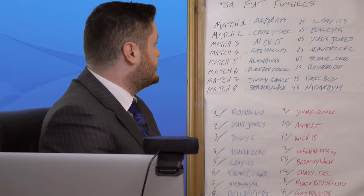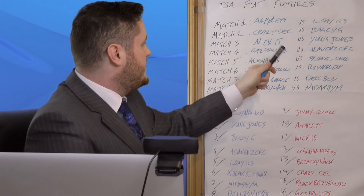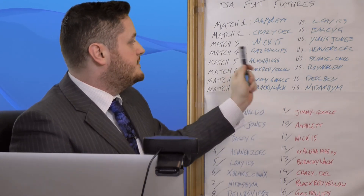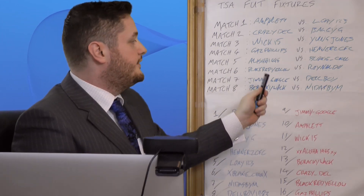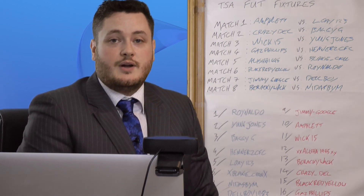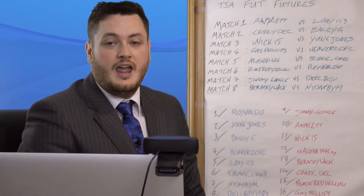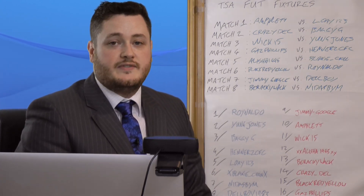So here are the fixtures for the eight matches: Match one is Amflit versus Low A123; match two is Crazy Dell versus Baggy G; match three is Wick 15 versus Young Jones; match four is Gaz Phillips versus Hennessey FC; match five is Alicia 1995 versus Blakey Chan; match six is Black Red Yellow versus Rinaldo; match seven is Jimmy Google versus Del Boy; and match eight is Burakiwak versus Nidazbin. These fixtures will be up on the website, and we'll try to package some video together that shows these a bit better and without all the stuttering, pausing, and mispronunciation. Thank you for joining us on this livestream for the sixthaxis.com FIFA Ultimate Team Tournament.